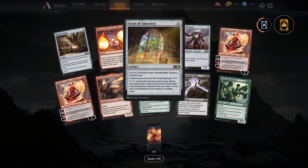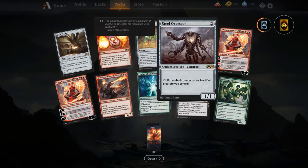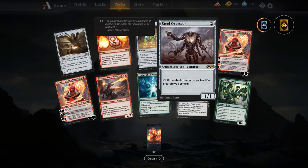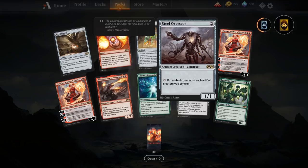Steel Overseer — a two-mana 1/1 that puts a plus one plus one counter on each artifact creature you control. This is bonkers with three-mana Saheeli, the one that creates a servo whenever you cast a non-creature spell. You're going to storm out a fair few servos, and Steel Overseer putting a counter on each artifact — including itself — means Saheeli's tokens get progressively bigger. This is basically a must-answer threat in the right deck. If Kaladesh comes back to Historic this will see a lot of play, since it already sees a lot of play in Modern.